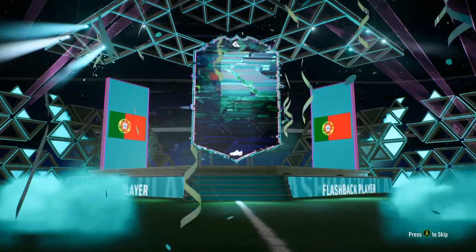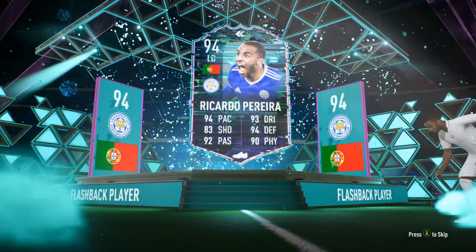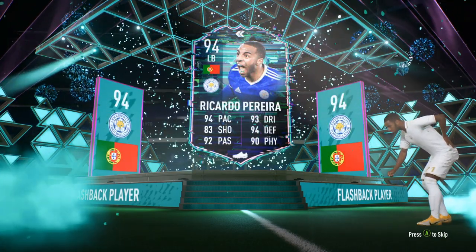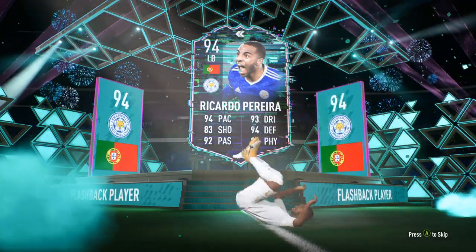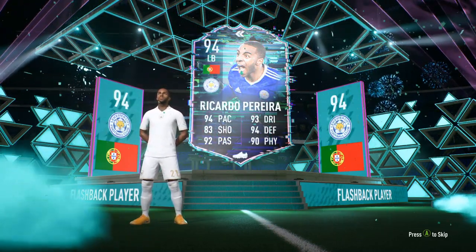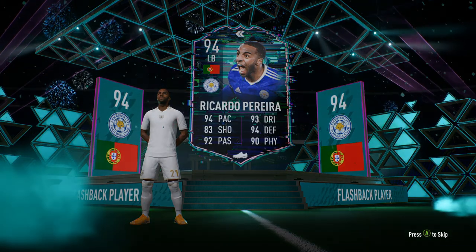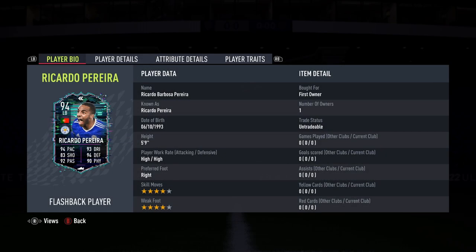So in today's video we've got another SBC player — we had Melito and Chris Wood last time, and now we've got Pereira. I must admit I was expecting maybe a winger or something. He is a right back that has now turned left back. I thought they may have changed his preferred foot, because obviously he is a right-footed right back, but they didn't. Not necessarily the biggest loss in the world though. He is now a four-star four-star.